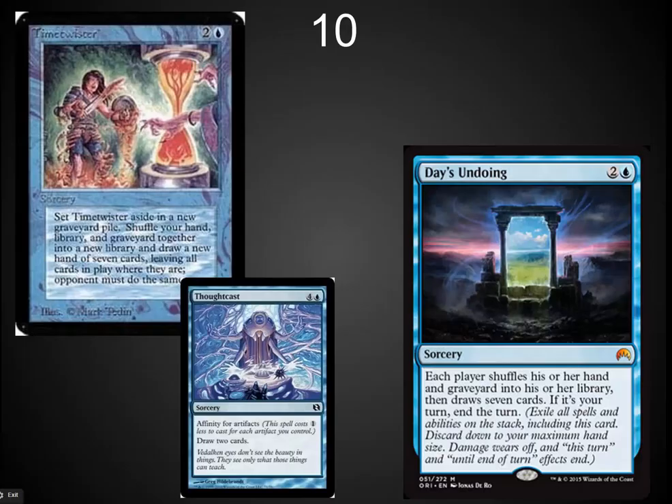The number 10 spot: I've got Day's Undoing. This is the top of some other people's lists. It is Time Twister redone. Time Twister is one of the original Power 9 cards, up there with Moxes, Time Walk, Ancestral Recall, and Black Lotus — the most famous Magic cards. Time Twister is the weakest of the three blue Power 9 cards. It gives your opponent seven cards and in this case it ends the turn. In things like Robots, would I rather play Day's Undoing or Thought Cast, which gets me two cards for two less mana? I like this a lot in EDH. I don't think it's got a home in Standard or Modern. If it does, it's likely to get banned pretty quickly.